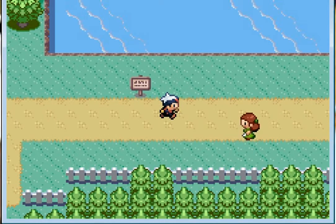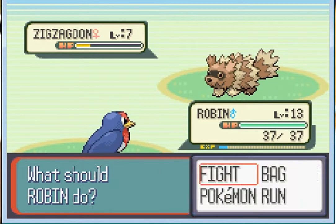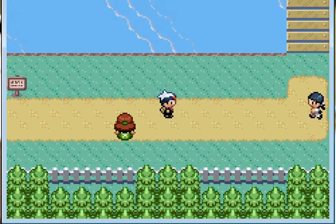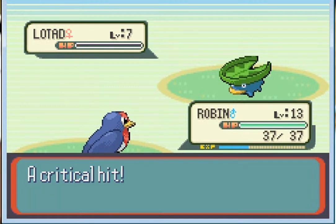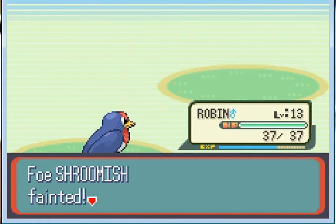Let's venture forth — I'm ready to battle! She's got a Zigzagoon, hit you with Peck and get out of my face. Dang, that range though. A Lotad — hit you with Twin Attack, get out of here. And a Shroomish — you're going to go down real fast.